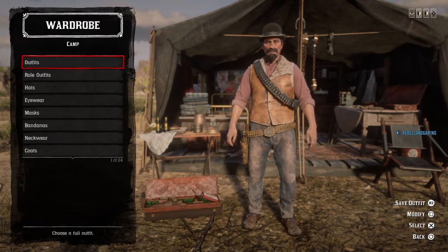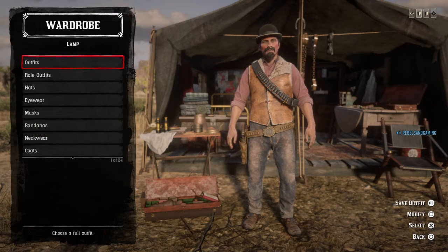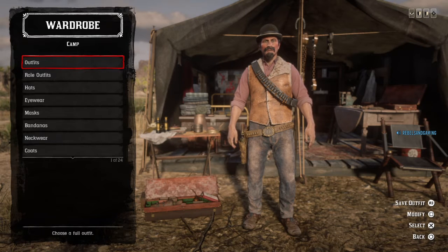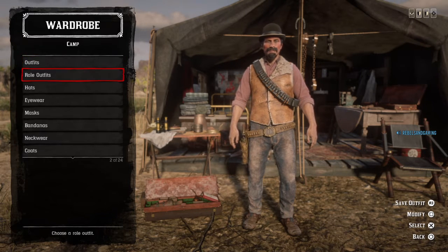Hello ladies, and welcome back to Red Dead Outfits. Today we're going to be doing Dirty Dan Peister from Red Dead Redemption 1. He's also known in story mode of Red Dead Redemption 1 as Elmore Dennis. Let's get to the start.